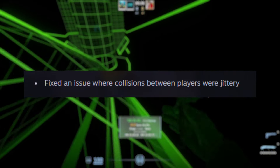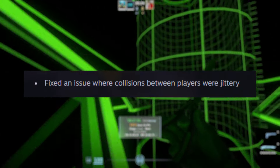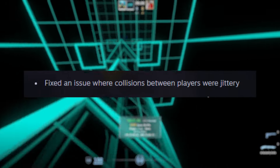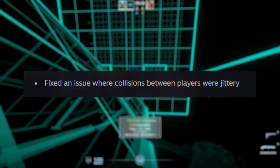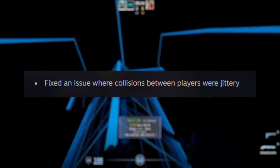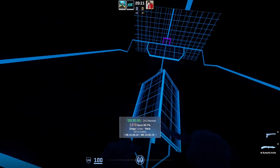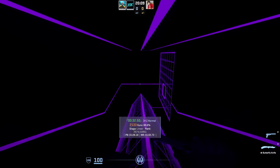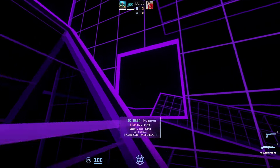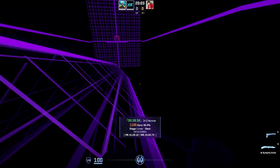Another bug everyone talked about was getting bopped when you bumped into an enemy or a teammate. It's been in the game since its release, and finally Valve decided it's time to address it. I haven't checked it out yet, but I'm really hoping it's fixed for real. And the last gameplay update is that you can no longer change your loadout while searching for a game in Wingman, Competitive, and Premiere modes — not sure who this was bothering, but it is what it is.